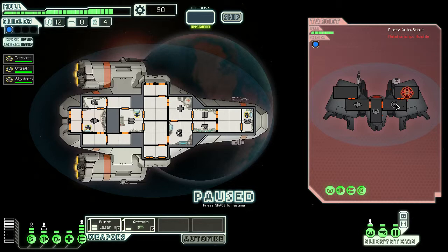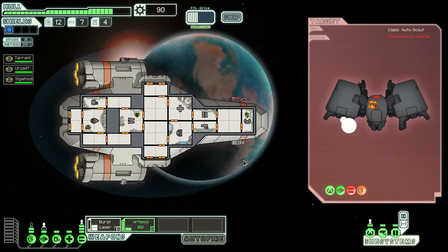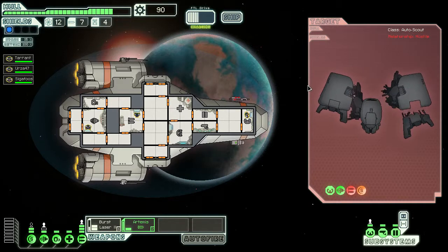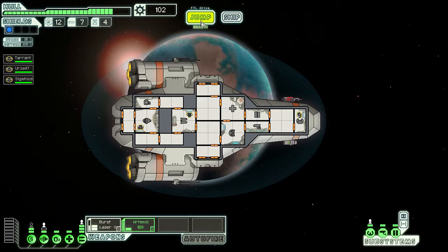Let's first try to get rid of the weapons, especially with a rocket here. We don't need you anymore, Artemis Missile Launcher. Let's go ahead and investigate the station — nothing.